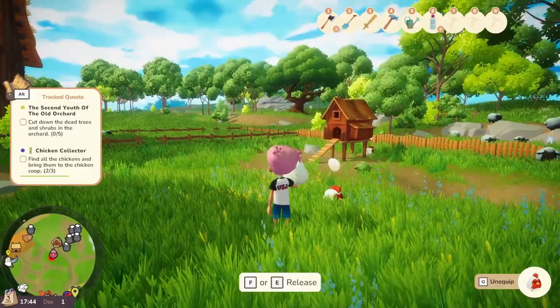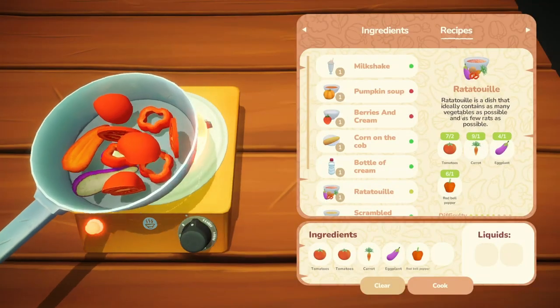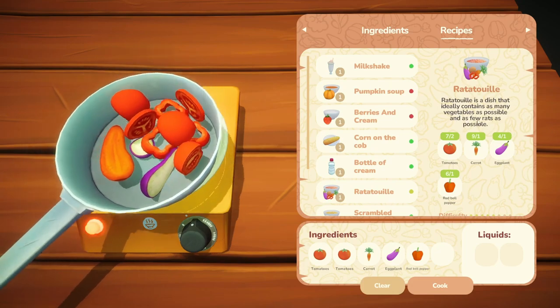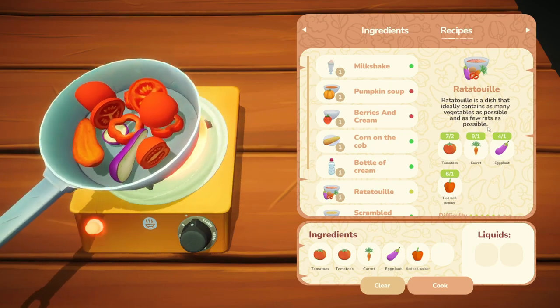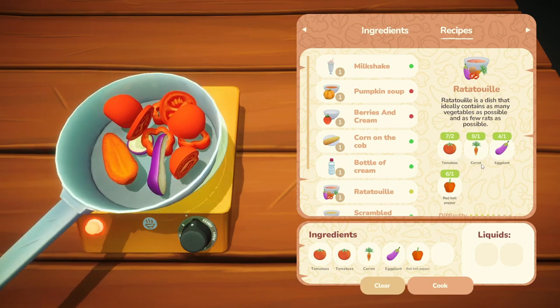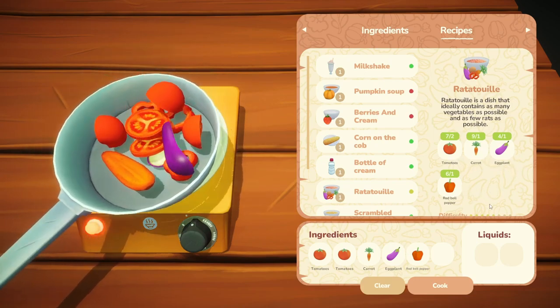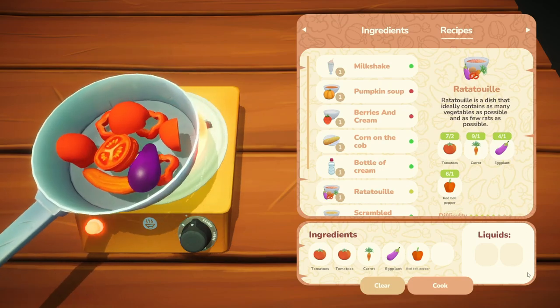What it doesn't tell you is that while some recipes can increase your max stamina level to four bars — such as ratatouille, which consists of two tomatoes, one carrot, one eggplant, and one bell pepper — fruit salad is currently the only recipe that can raise your max stamina level to five, which is the current cap.